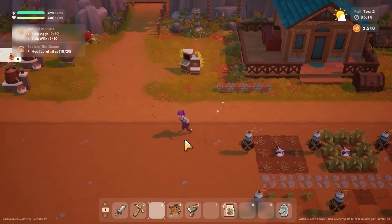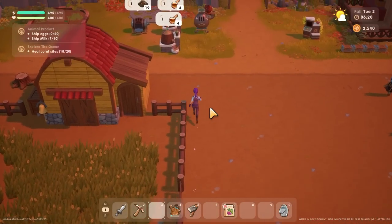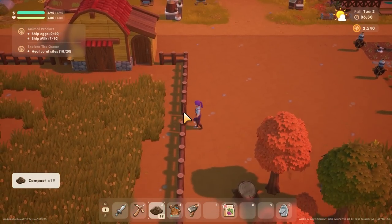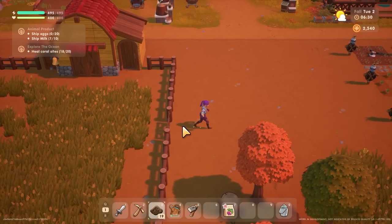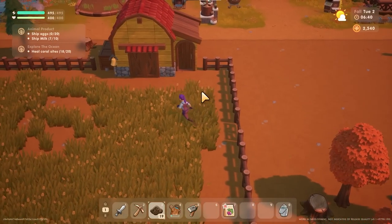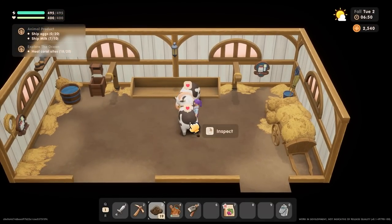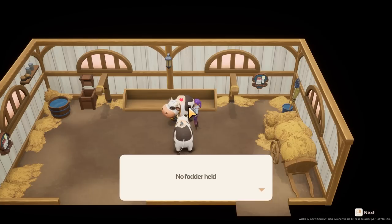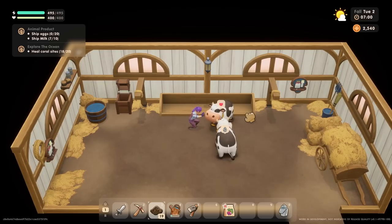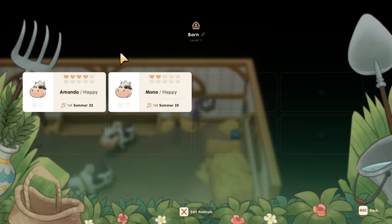I have 2500 now, so that might actually be enough for a chicken. My composting is done - I've got enough compost to plant the beets. I'll go see the cows first and let them out for the day since it's not raining. I'll go say hello, pet them, and inspect them. Mona likes me two hearts and Amanda likes me four hearts - we are really getting there.